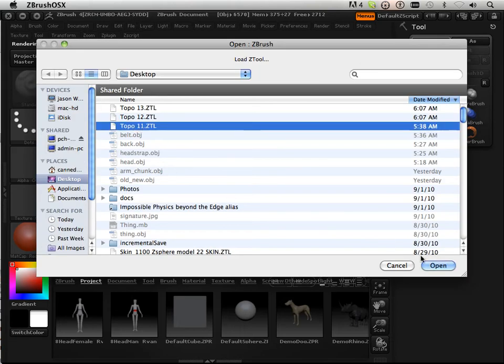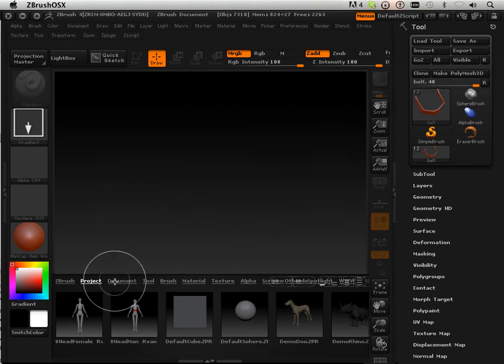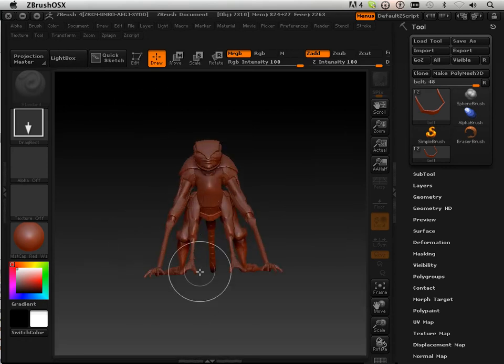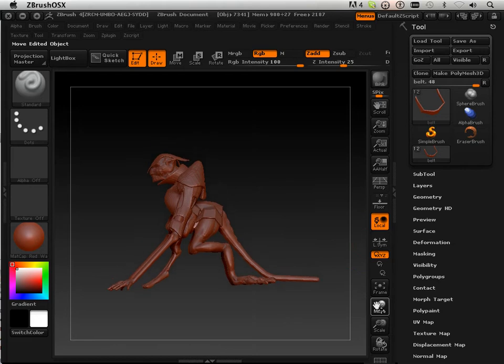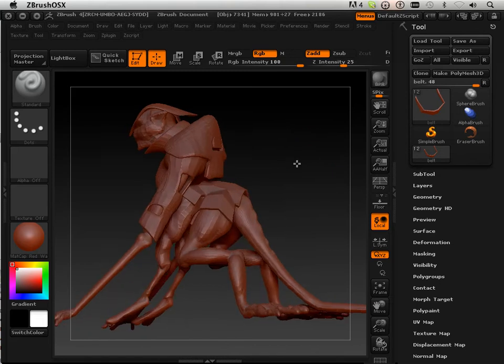We've reached this phase where we have to take the character a little further. I ran some testing on my machine to see how far I can take this, and it's very important to note those steps to judge what you're capable of doing in ZBrush, because you might run out of physical memory or virtual memory.